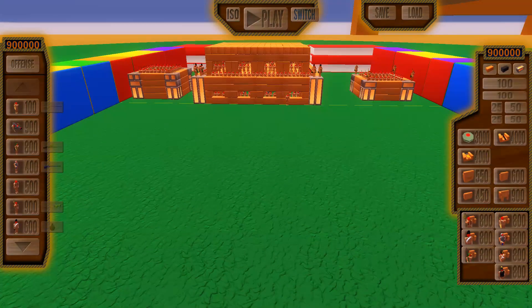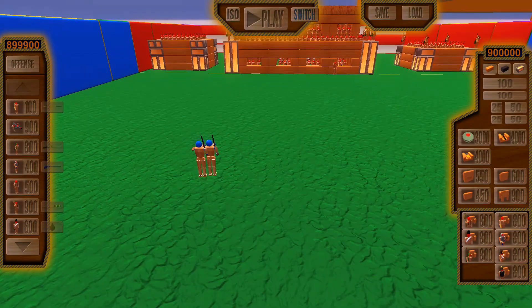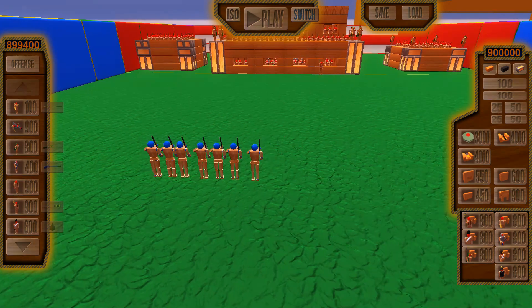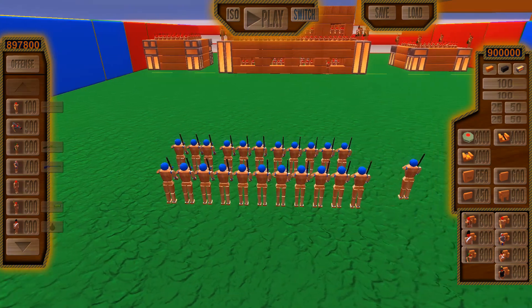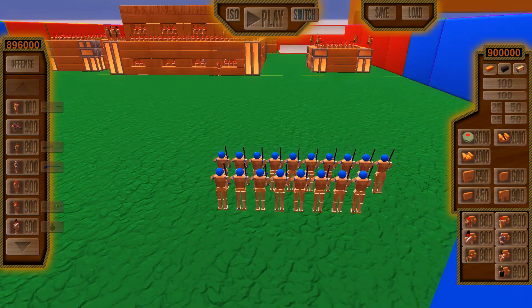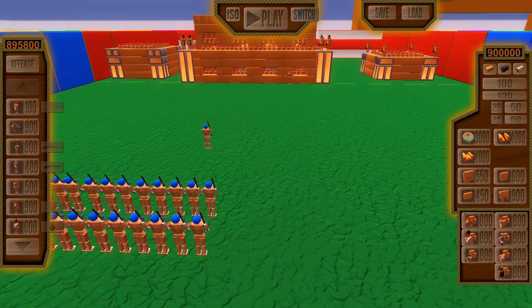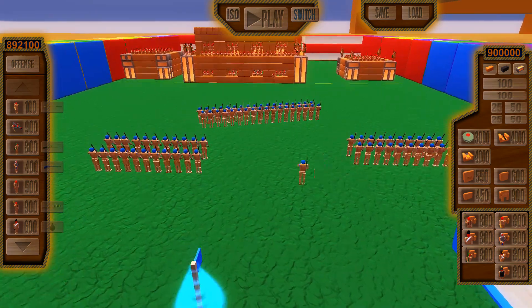We're going to keep the Mega Fortress going here, except this time around we're going to be actually setting up the attackers. We have quite a bit of cash here that we can utilize, and I think we shall, because we're trying to topple a Fortress here. We're trying to get these boys down from their high horse. I messed up that line completely, but it doesn't matter — they'll just be crooked.